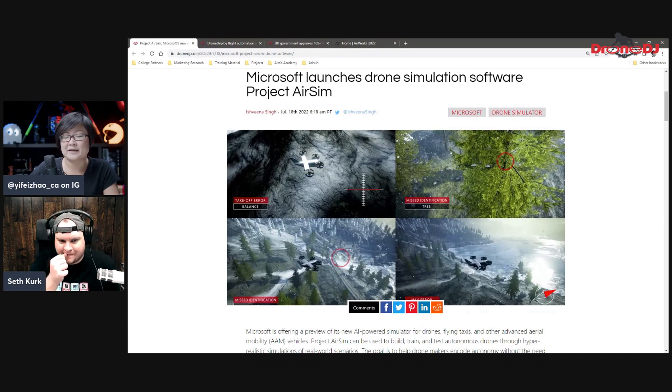I guess it depends on your computer system. I tried the original simulator and liked it quite a bit — the ability to not crash my real drone, just crash it in the simulator instead. The controls felt really organic, very close to what actual drone control is like. DJI also has their own simulator you can run from the controller, and I've even played with VR in a simulator too. It really comes down to your computer system and personal preference.